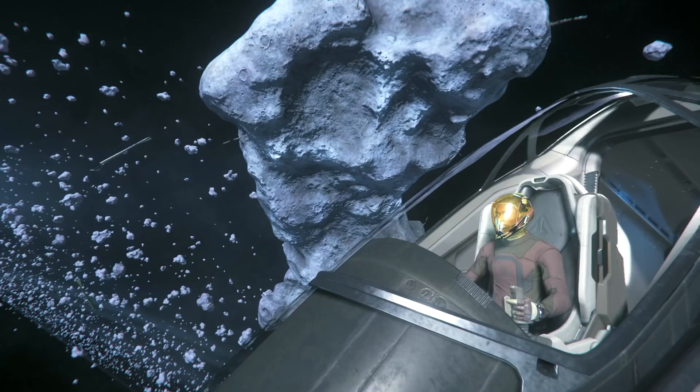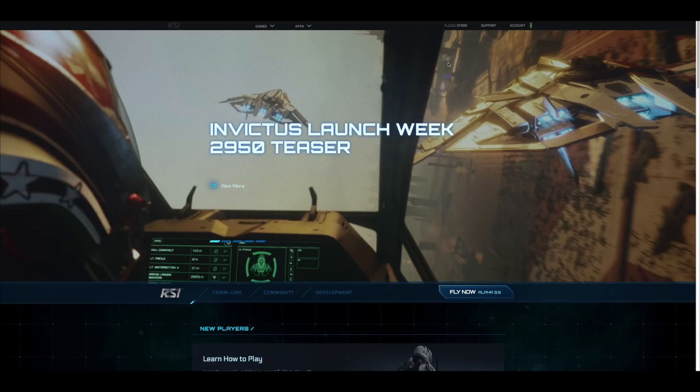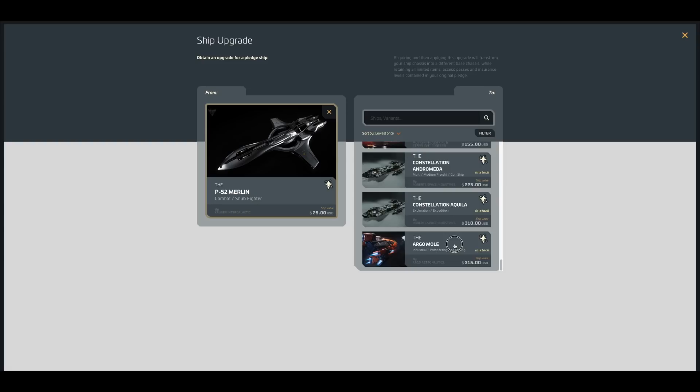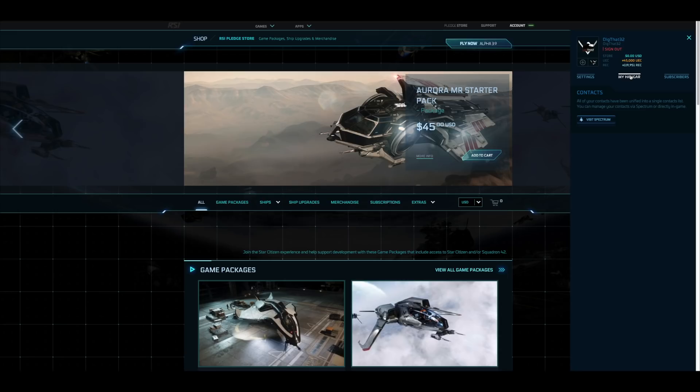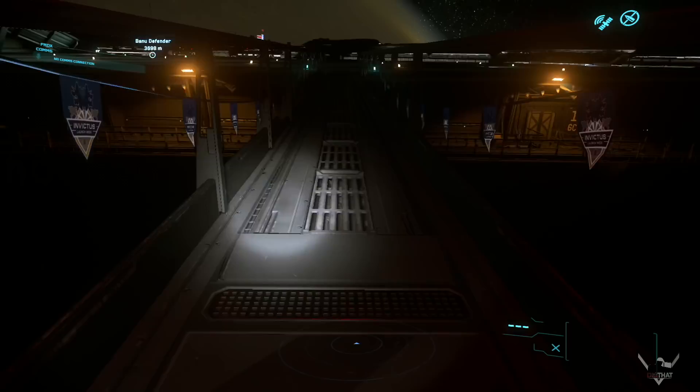From the Arrow it's a $25 upgrade to the Cutlass Black, unless you catch a ship sale — in which case I'd recommend the Avenger Warlock for EMPs. Check my video to see all the fun you can have with that. If you don't already know, all you have to do to make an upgrade happen is go to the RSI site, pledge store, ship upgrades, pick a ship to upgrade from, and then pick the one you want next. It just has to be at least $5 more expensive than the one you're trading out. Once you have it, go to your hangar on the site and apply the upgrade. You could also hang on to the upgrade or gift it, but that's a whole other video that creeps into some grey areas. You've got enough to get started with!